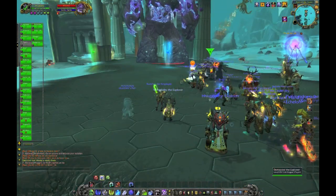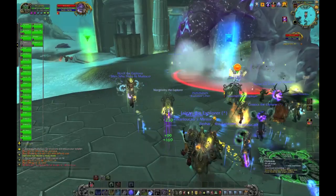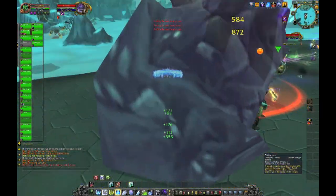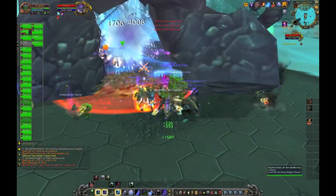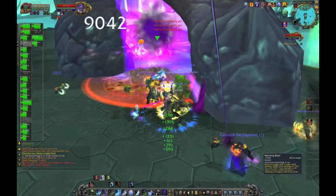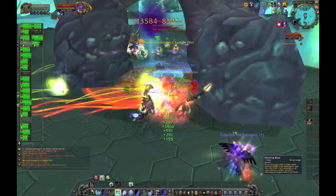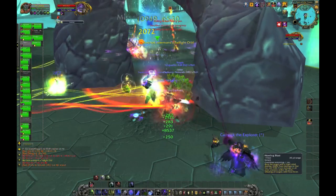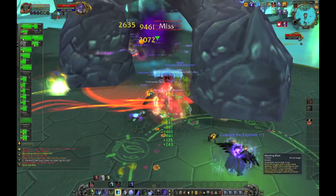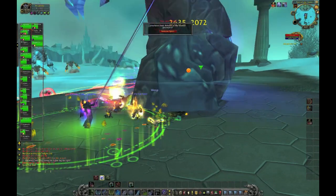So this first boss has a couple of abilities. Pretty much everything needs to stack. I misunderstood when they said everybody needs to stack — I thought all DPS were stacking in the back, so that's where I went the first time. He doesn't have a cleave, so literally everybody needs to stack on the tanks. As you can see, I was getting hit pretty hard not being with the tanks — taking 60k to 70k hits on average. That'll chew through your health. Stack on him. We were stacking, or at least I thought I was stacking until I died. Yeah, this will be our first wipe of many — we didn't even get through the first full rotation.